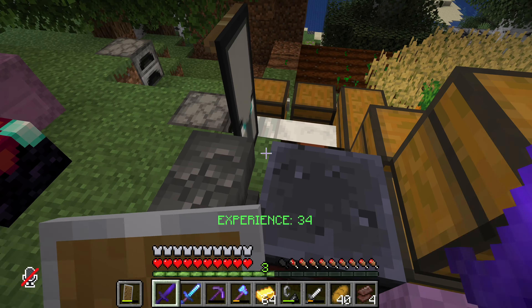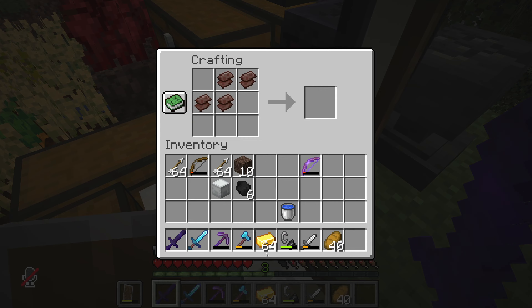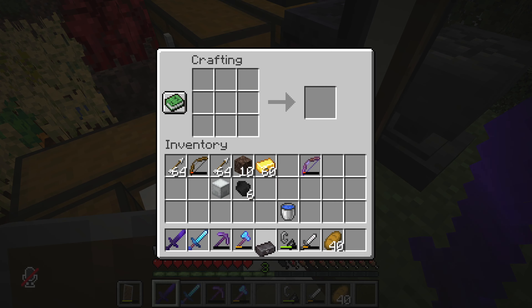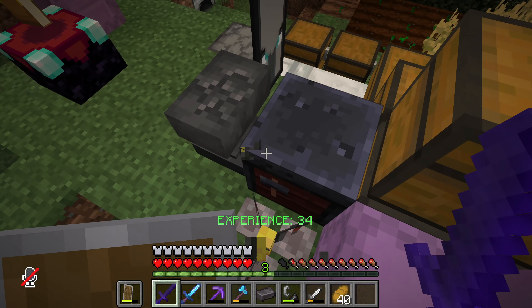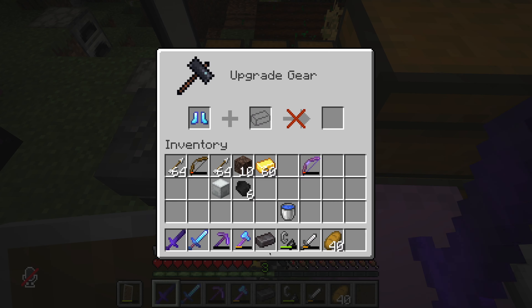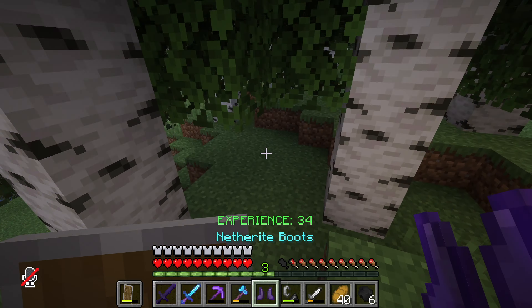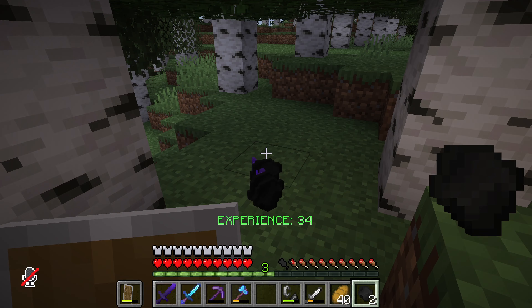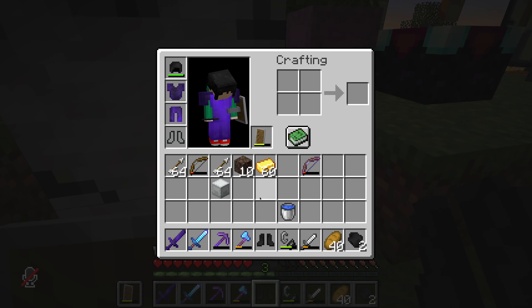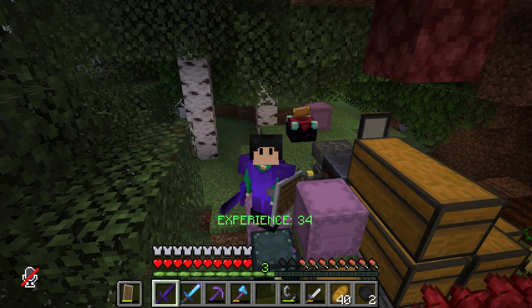We did miss something — there's something right there. I knew there was gonna be something we missed. Is there lava? Oh my gosh. I don't think ancient debris can burn, but still — there's so much lava clouding everything, I can't see anything at all. We already got some scraps going on — oh, there's an extra scrap in my ender chest, but I don't think we're gonna be able to use it because I got 10 and not 11.